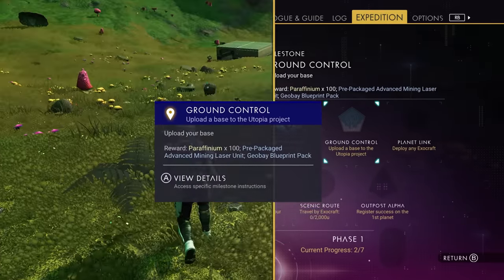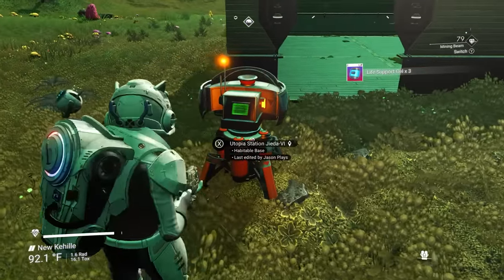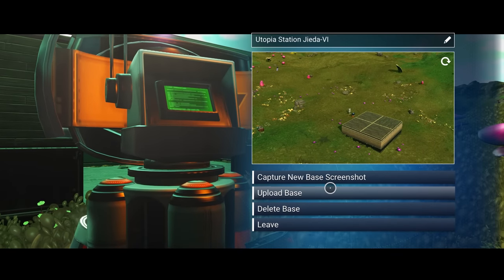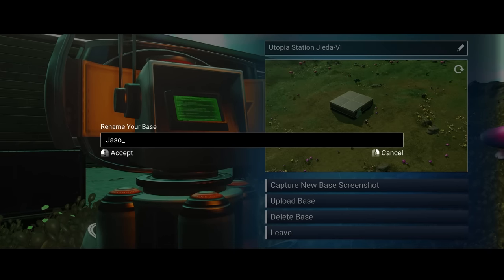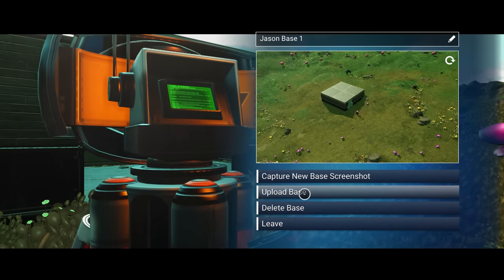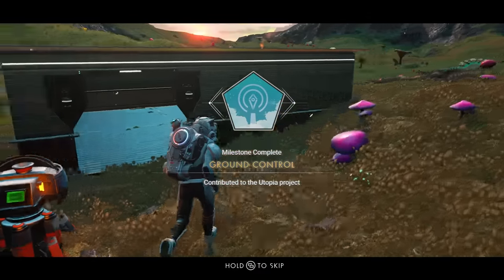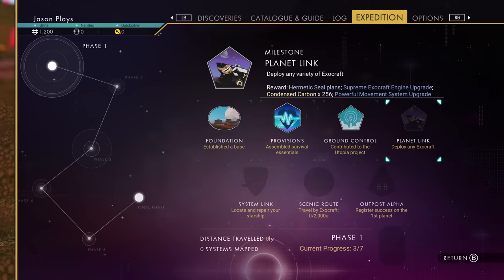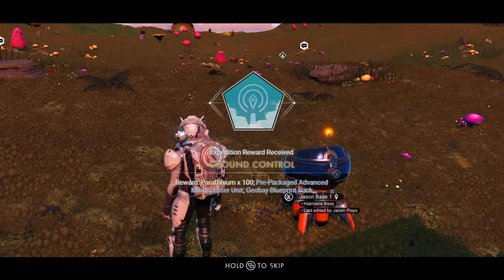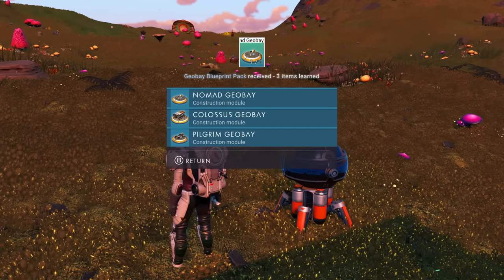Our next one is to upload the base to Utopia. Now that we have a base, we need to upload it into the servers to complete this milestone. You can rename your bases - click the pencil and name it whatever you want. 'Jason base number one.' Then come down and upload the base so everyone else can see it in multiplayer. We completed that milestone. We got paraffinium, a pre-packaged advanced mining laser, geobase, and Exocraft units.